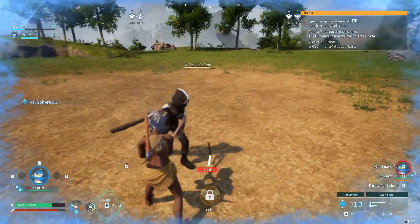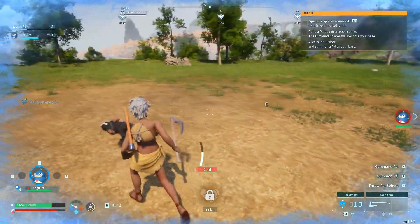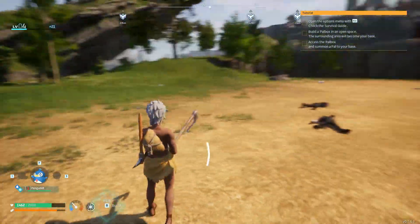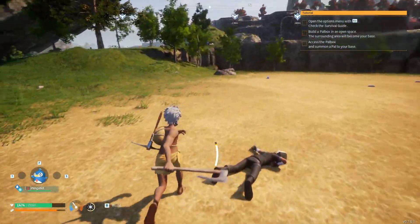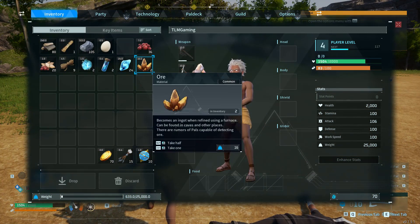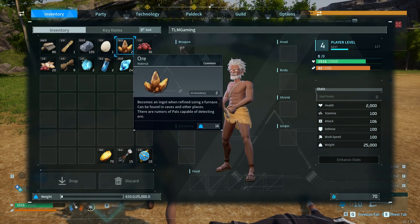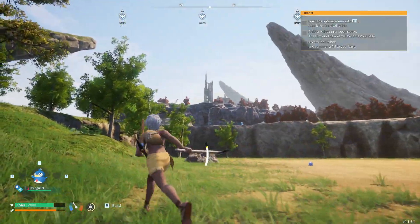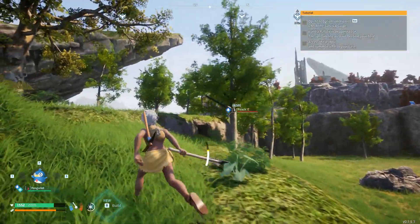They're dropping Pal Spears — handy. I forgot what they dropped, to be honest; it's been a while. Now I've got 10 Pal Spears. We've got enough to start catching some other things, but I'm just trying to get at least our ore base going, as I call it.